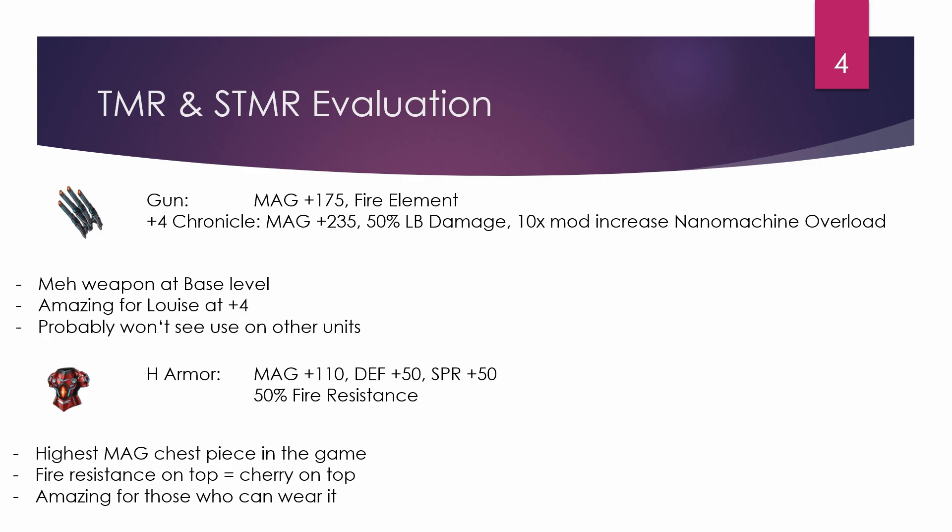Having the TMR at plus four is amazing for Louise, but keep in mind it locks you to fire — if a boss is especially strong against fire, you'll have a bad time. You can use Physalis's gun or rods instead, since Louise's passives don't require any specific weapon type. Her super trust master is a heavy armor piece with 110 magic, 50 defense, 50 spirit, and 50 fire resistance — the highest magic mech chest piece in the game.